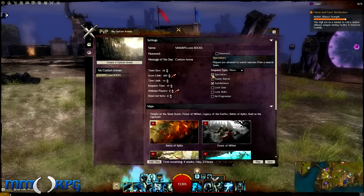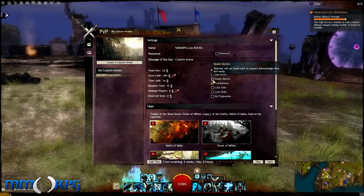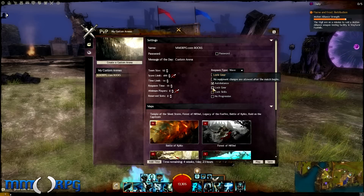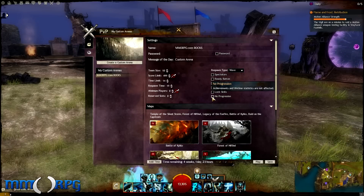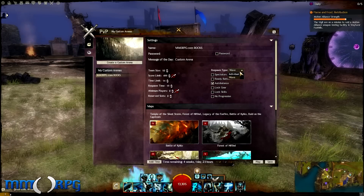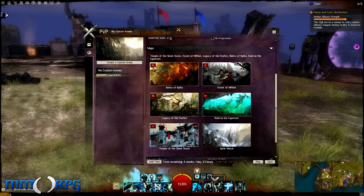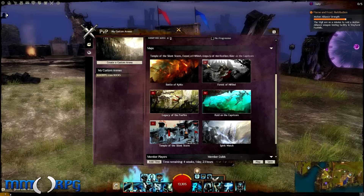You can choose whether or not to let Spectators watch. You can set whether or not there is a Ready Check. You can decide whether to let the match auto-balance. You can force people to have locked gear and locked skills. You can also select No Progression — this prevents people from having their achievements or lifetime statistics affected by the matches. Players can either respawn individually or in waves.